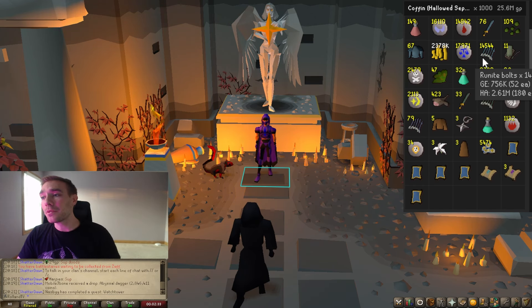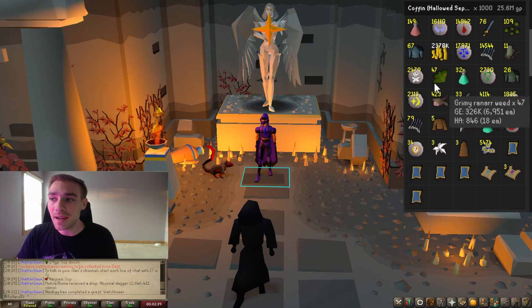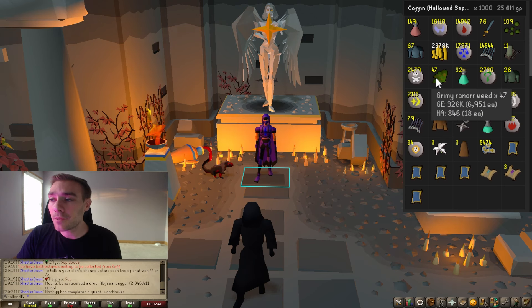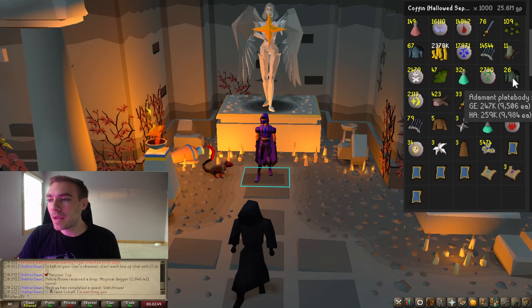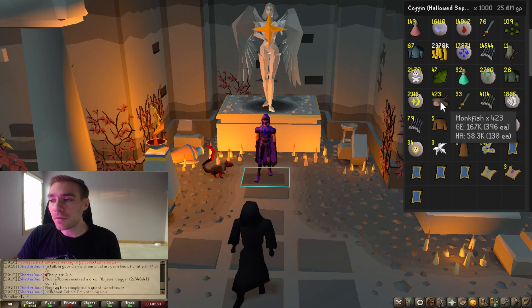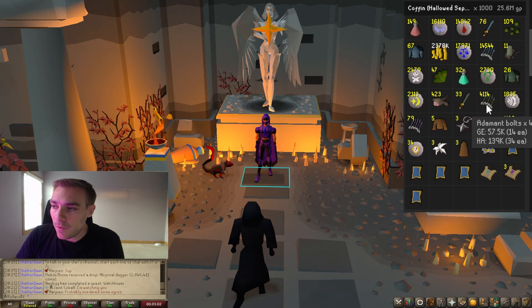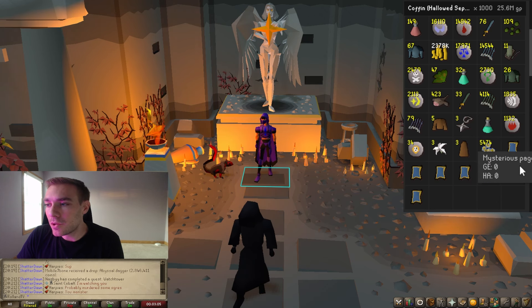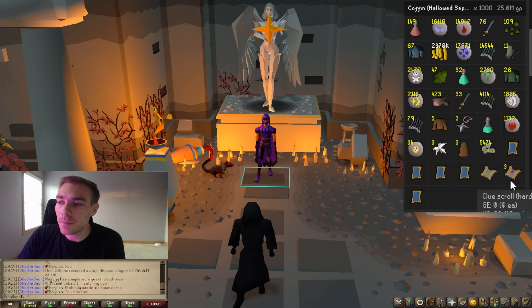Almost 18,000 law runes, 14,000 runeite bolts, as well as 11 strange lockpicks which you can high alch. 2,400 death runes, 47 ranarrs, 32 prayer pots, 2,700 nature runes, and then you have your adamant plate body, some cosmic runes, some monkfish which are basically useless, 33 addy 2Hs, 4,100 adamant bolts. And we are up to 5,474 hallowed marks as well as some clue scrolls.